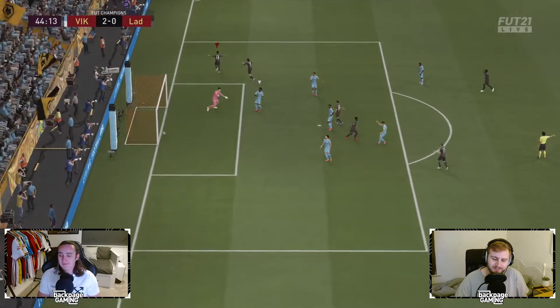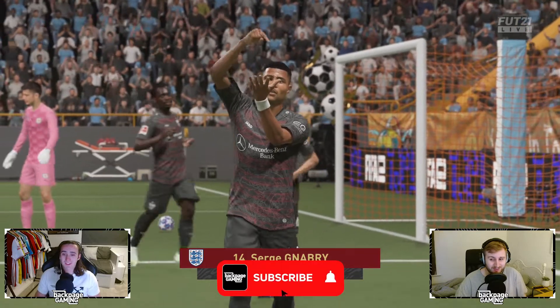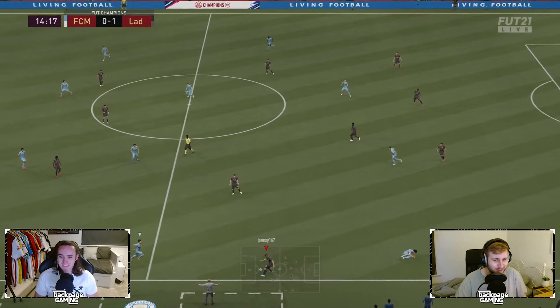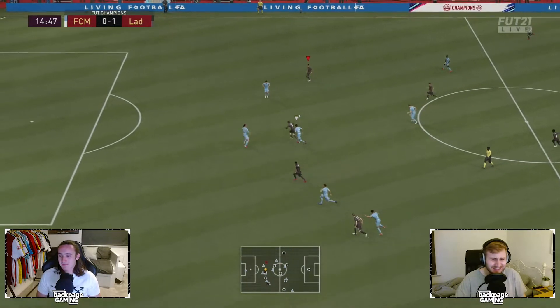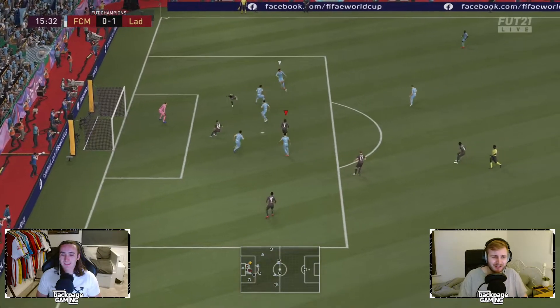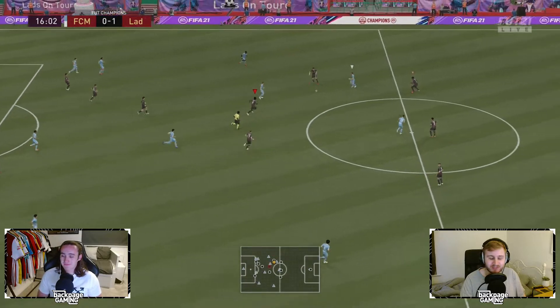Jack, I look at this card - I'm seeing a lot of dark green in a lot of important places. Apart from the sprint speed. 84 sprint speed and 99 acceleration. What he's doing is he's travelling really quickly backwards. I hate it. I hate everything about it. It's like he's in the movie Tenet.